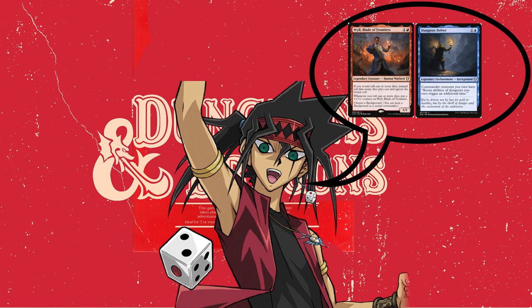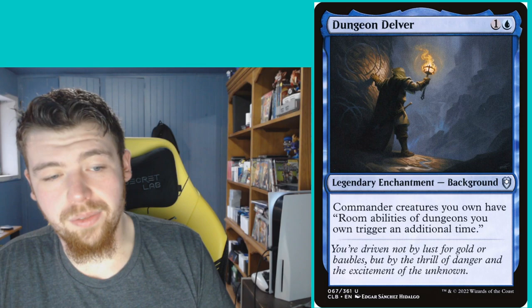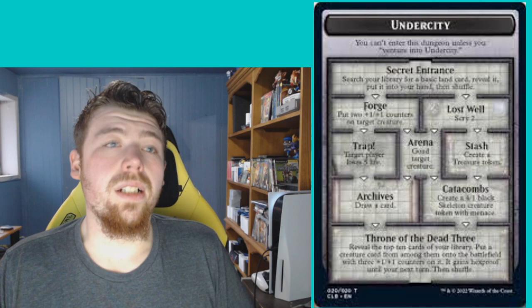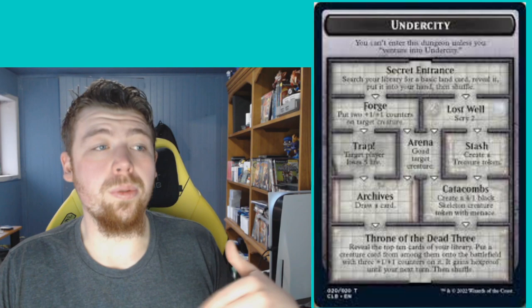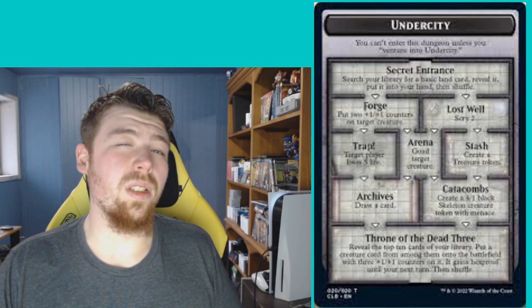We've gone over the rolling dice section, so now let's jump into the dungeon section of the deck — really completing the whole dungeon-dice-monsters theme. With the Background Dungeon Delver, our Commander Will can trigger dungeon rooms an additional time. I think the initiative and Undercity are better mechanics than the original Forgotten Realms dungeons, so I'm mainly going to focus on those. The initiative is a little more consistent and gives you a bit better value.